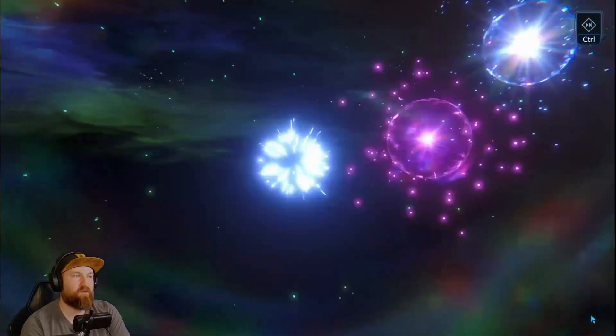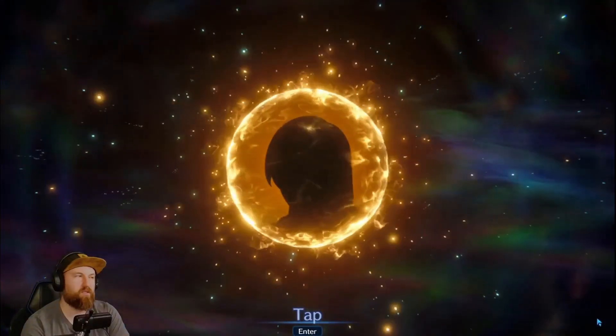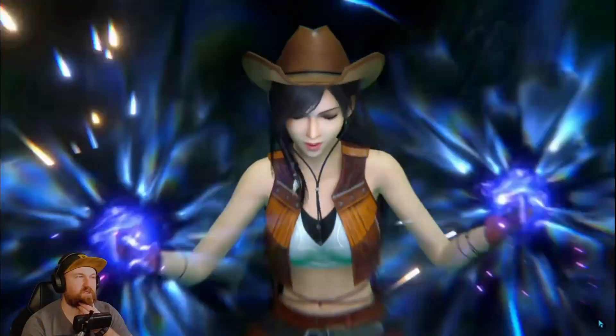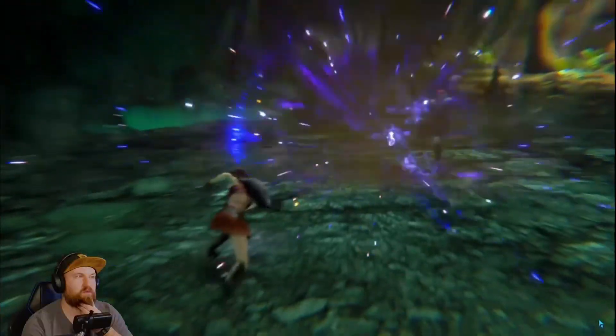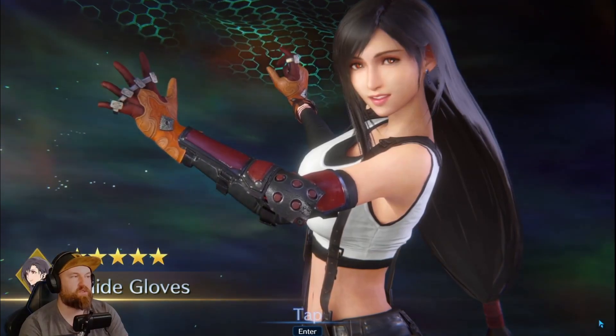The previous Cloud weapon from the Final Fantasy IX collab is still regarded as one of the best weapons in the game. The base damage percentage is phenomenal and it's super good for fighting Bahamut and stuff, because he doesn't have elemental weaknesses — same with Iron Giant, no elemental weaknesses. Good weapon to get. Hopefully the second banner isn't as crazy. Oh nice — that's our guarantee, so that's our new weapon. Look at this beautiful animation. Yeah, I love the beatdown that Tifa gives with these gloves — they're slick.